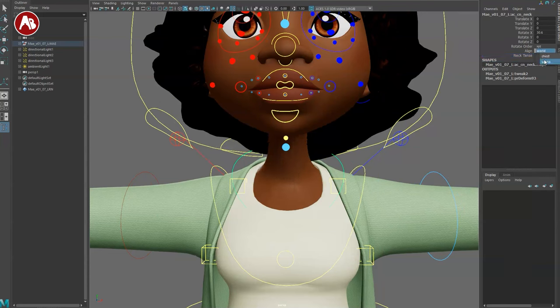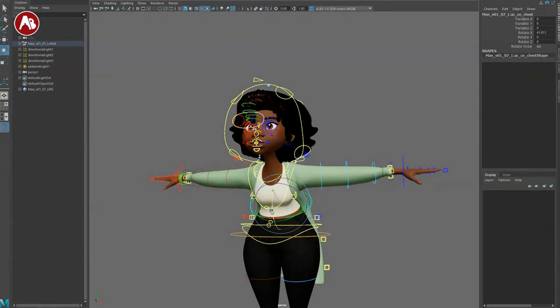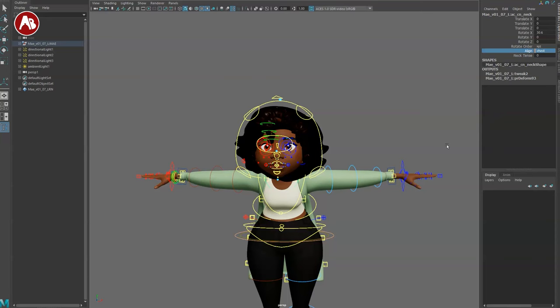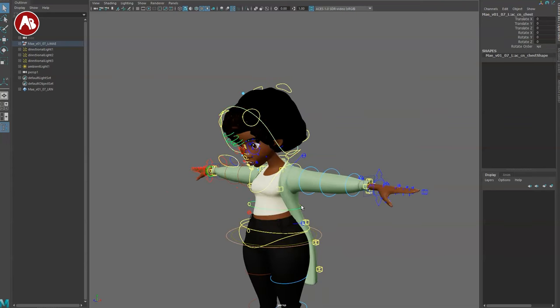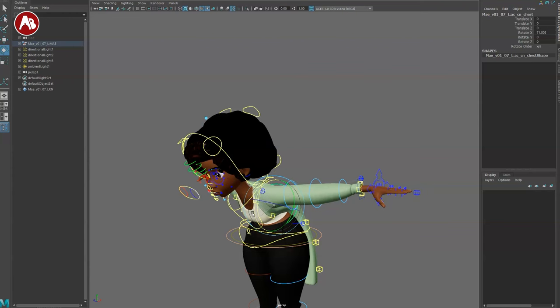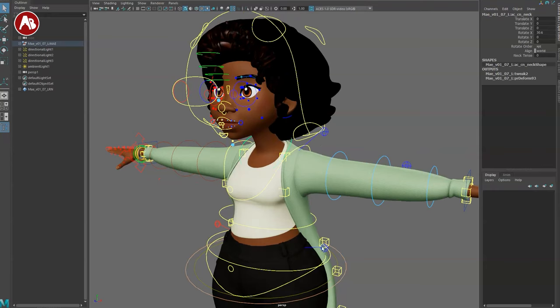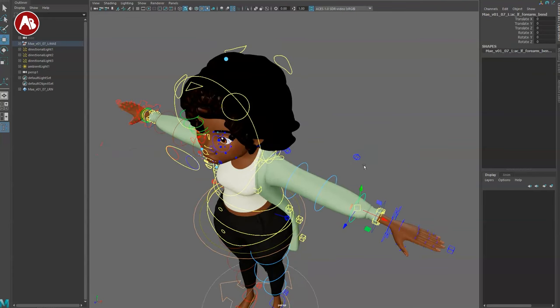On the neck controller you've got controls. Neck tense is cool — that's rare on rigs, but if you have someone doing specific mouth shapes it's great to have. In terms of alignment, you've got world and chest. So if you move the body and say 'chest,' the head follows the chest. If you don't want that, you also have neck, and you can move it independently. These are all your world space switchers.